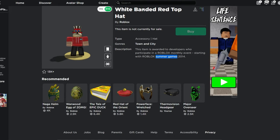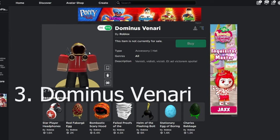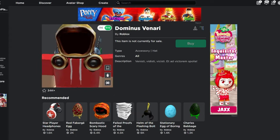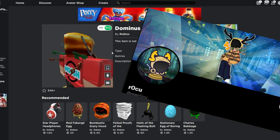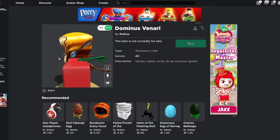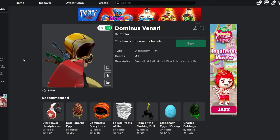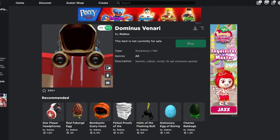The next item is actually a Dominus which is only owned by one person, and that would be Woku. If you want to check out his Twitter or anything, I'll put that in the description. This is a pretty cool looking Dominus. Only one person was able to get it — it was from the Ready Player One event, I believe. He's the only one in the world who has it.